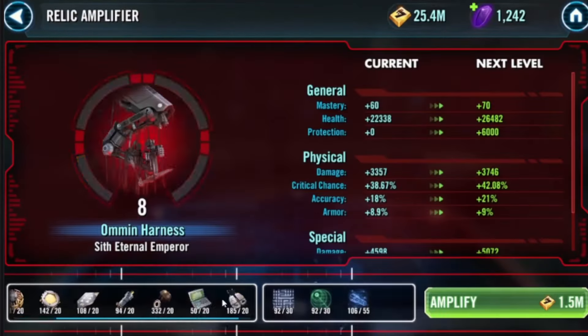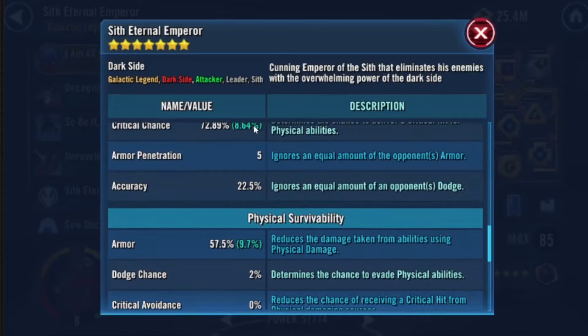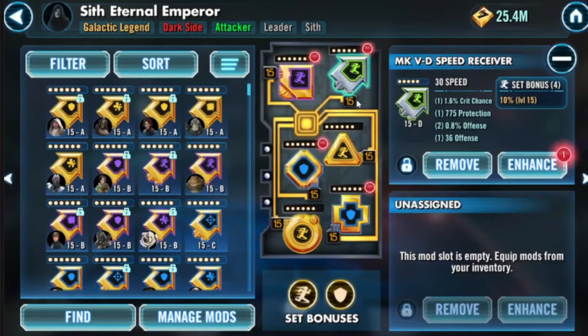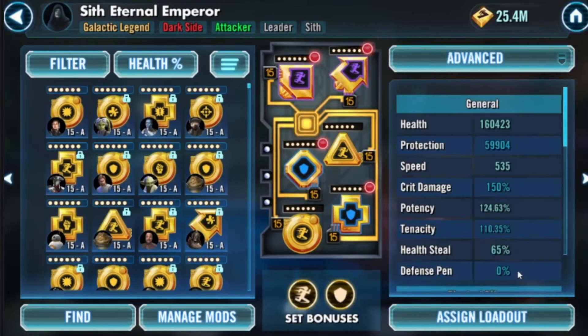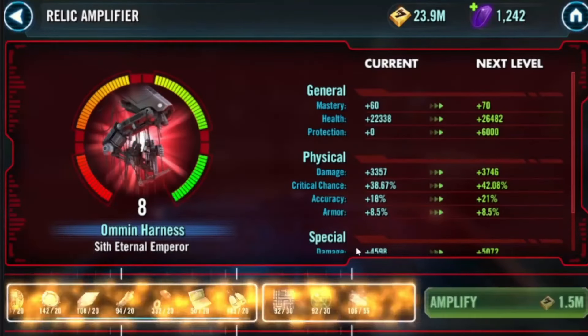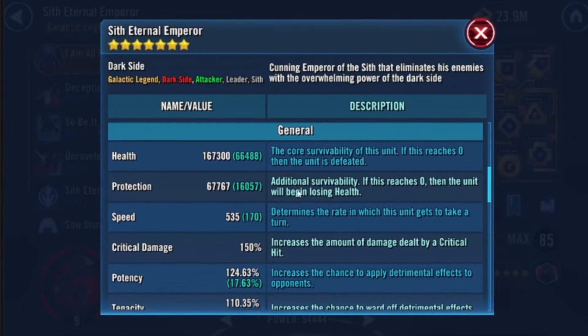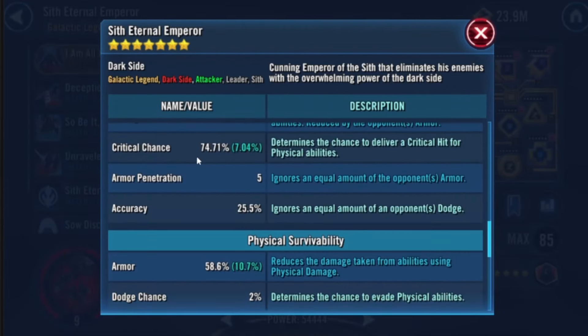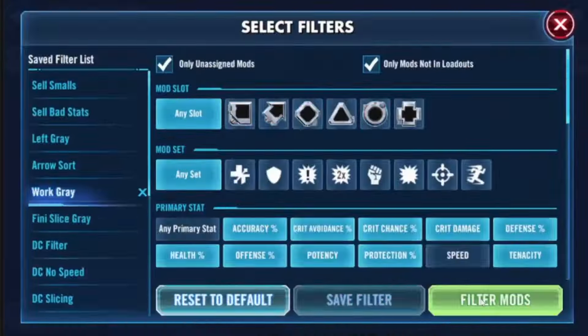We took a look at this Imperial Remnant team and thought about adding some relic levels to them as well, but I'm also thinking about adding a relic 9 to my Sith Eternal Emperor, just getting his armor and health up a little bit. I had a health main stat arrow with some extra stats on it, so we took him all the way to the max — 167,000 health and 59% armor, so we got him as good as he'll get now.